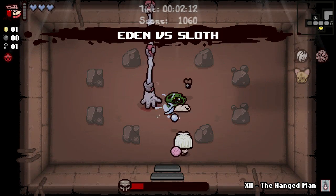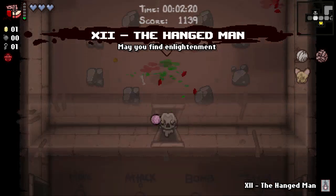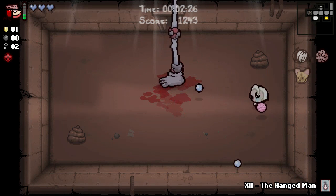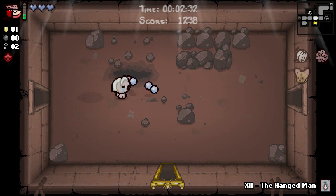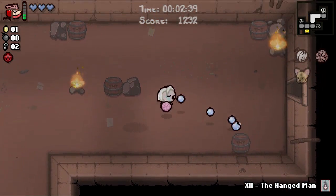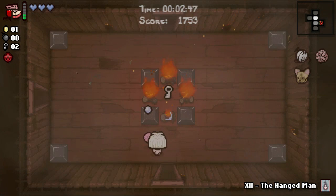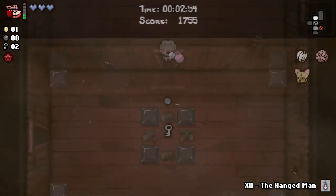Let's see if we get this charged or at the very minimum maybe get ourselves another bomb slot — that could be lovely. The card is potentially useful, it isn't, but it could have been. Key is lovely. We got both bandages for a little bit of protection and maybe offense. Daddy Long Legs for automated offense and Cricket's Head for our own personal offense — I think we're off to a pretty solid start.